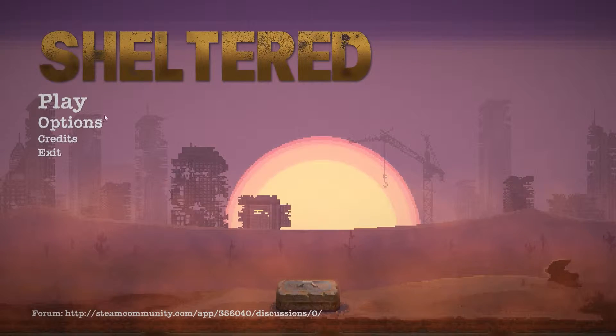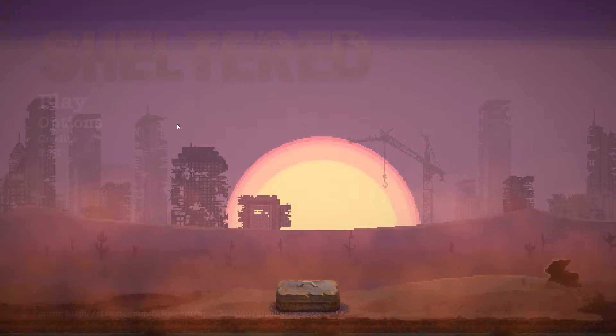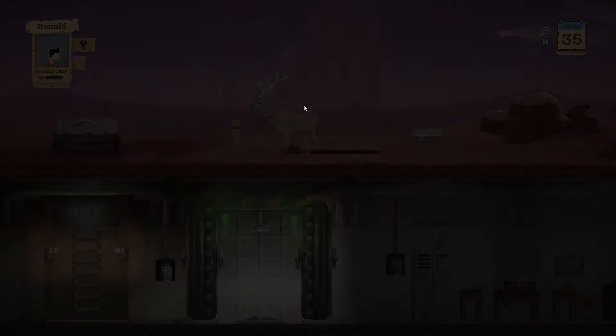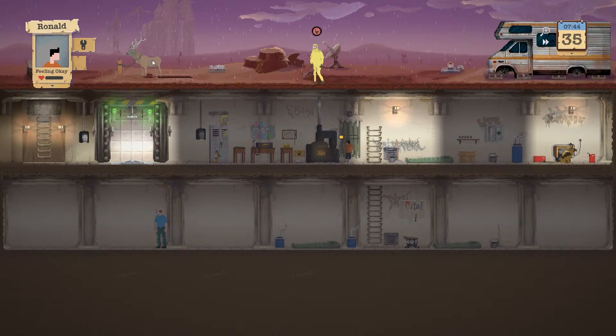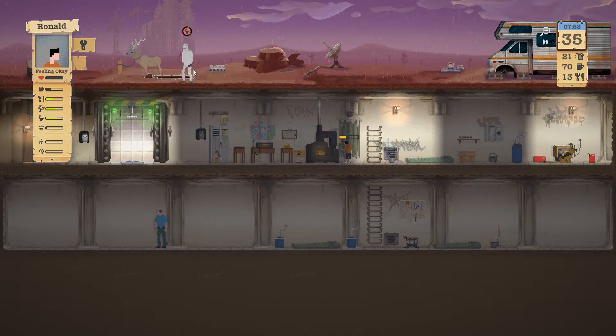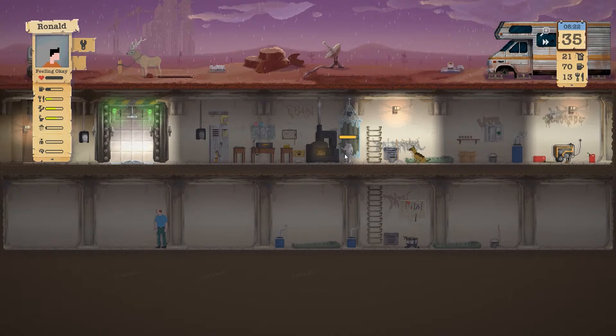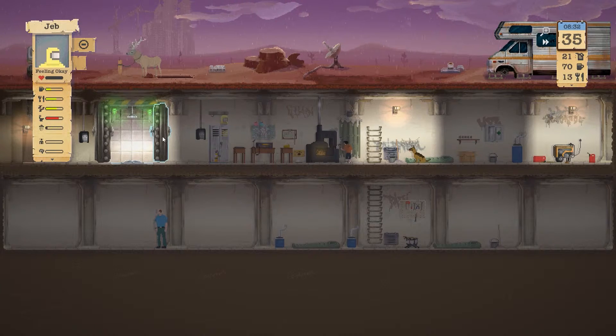Hello everyone and welcome back to another episode of Sheltered. Let's continue where we left off — we were at Day 35. Let's zoom out a little bit. We actually got a deer, which is very nice. There's a few guys in this shelter: Timothy's fine, Jeff's fine, Ronald is fine, and they're preparing stuff.